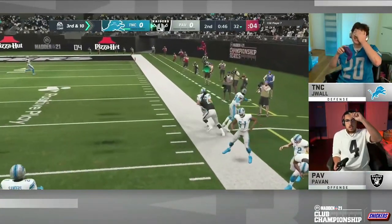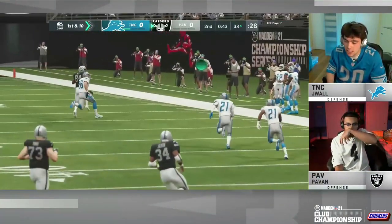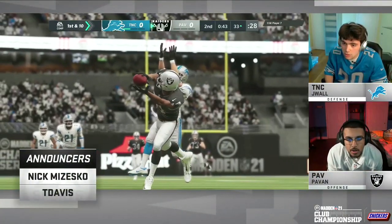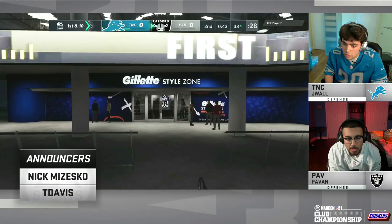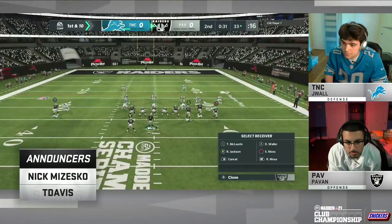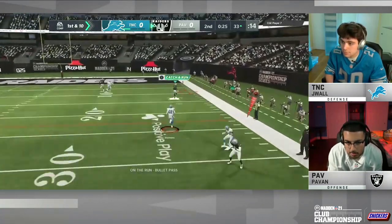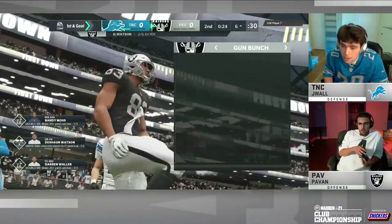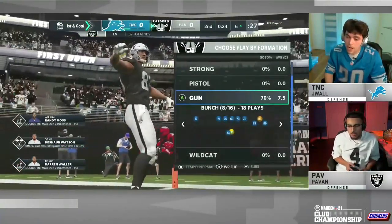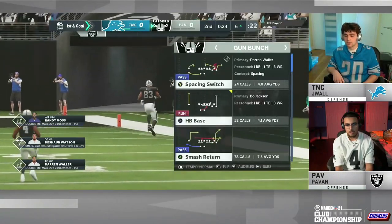Watson looking over the top — he has him. A laser beam to Randy Moss, putting Pavan in scoring range. What a dot from Pavan. Versus his last opponent, he had that deep route knocked out, but J-Wall doesn't have that ability on defense. Watson on the run making plays, but he has no timeouts — the clock is ticking with the runoff. Watson rolling right with 26 seconds, gets a man wide open — how do you forget about Darren Waller? Pavan can't believe Waller isn't dancing in the end zone. Getting down to the six-yard line, getting out of bounds. Huge for Pavan — a clutch drive with no timeouts.